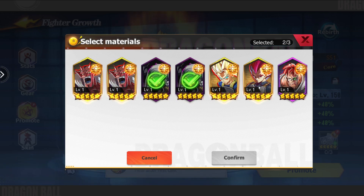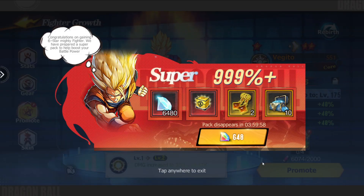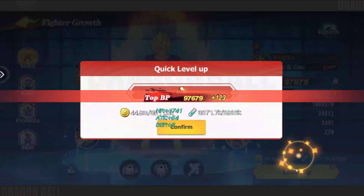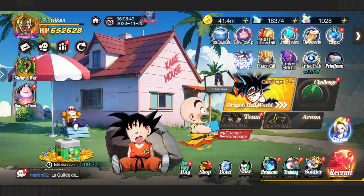We can actually promote Vegito as well — we are in a position where we can finally promote him. We'll do one, two, and throw in — oh, got Rakom there, that's fine, we can do that. Bang — that is Vegito upgraded. That means we can actually pump some levels into him as well. All of a sudden, our power is shooting up.